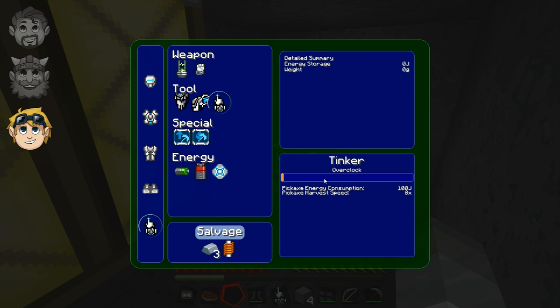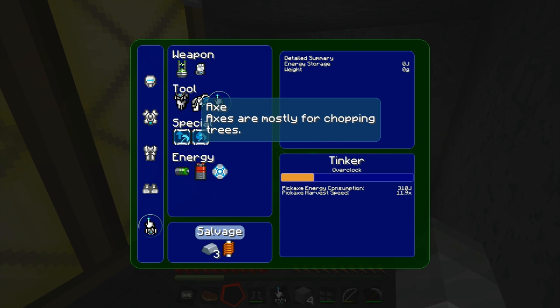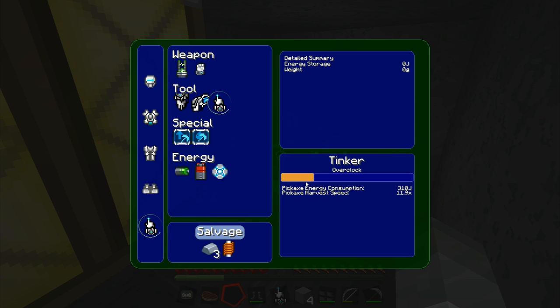You get quite a lot of wire for your copper - I think they might have upped the amount. I got two stacks. I've just installed the pickaxe mod to this glove. I've got a bar I can move which changes how much energy it uses and how fast it harvests. So it uses one kilojoule per block but harvests 25 times faster. I'm going to put it halfway.